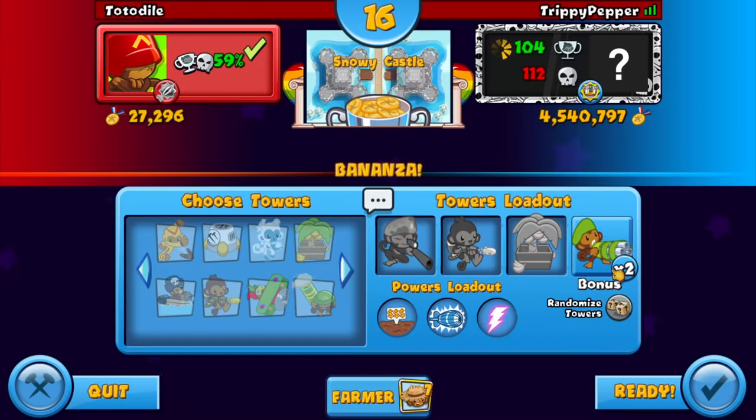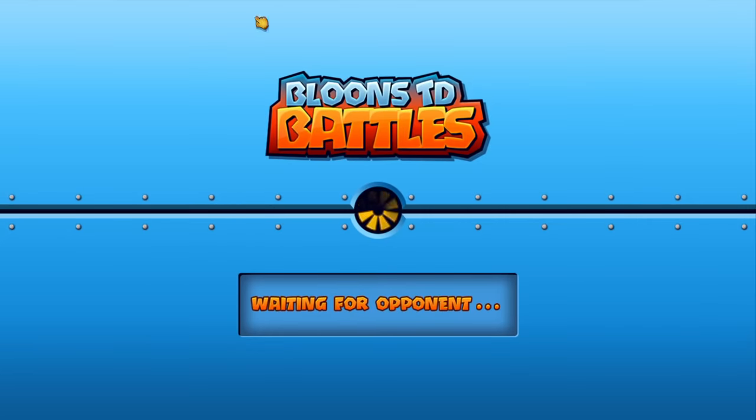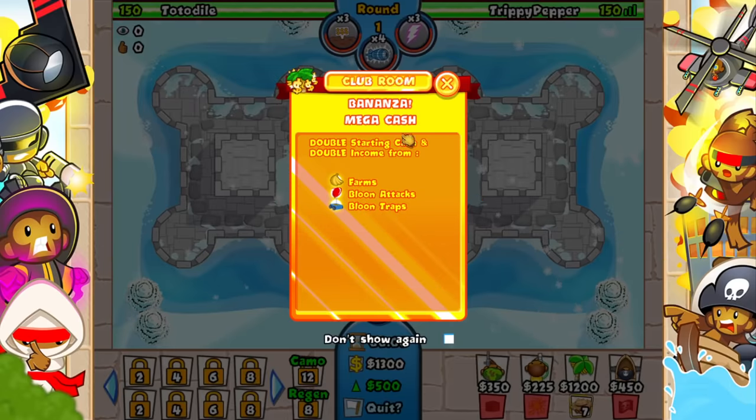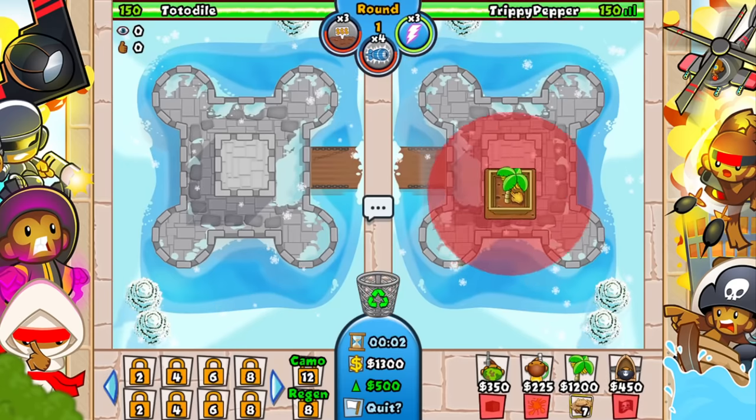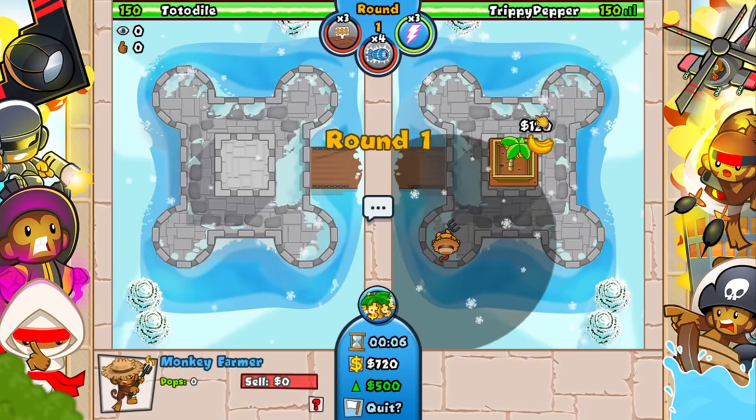I'm going to send in the crying because this map is pretty short, but of course we're going to pick the sniper, get the glue gunner, and get the farm. I really don't know if this strategy is going to work. Let's see what we get for our fourth tower — oh my God, the boat! That might be an amazing fourth tower because we couldn't put anything in the water anyway. Unfortunately there isn't really much space for farms on this map, but I did manage to get a couple.